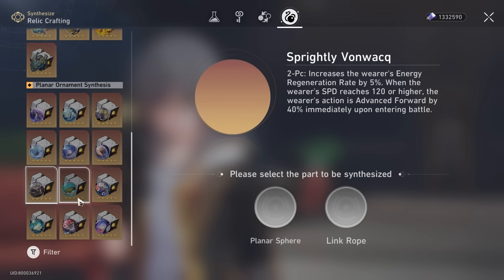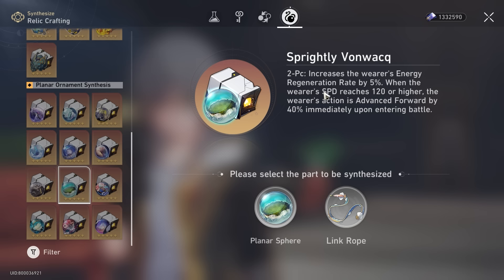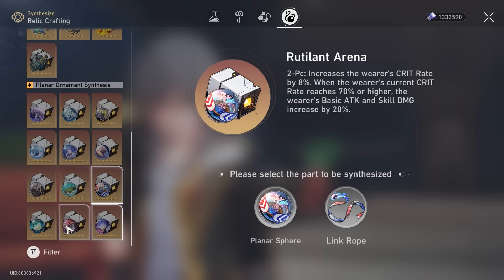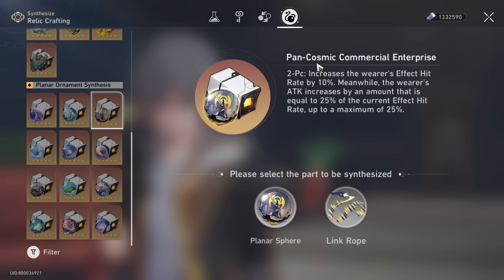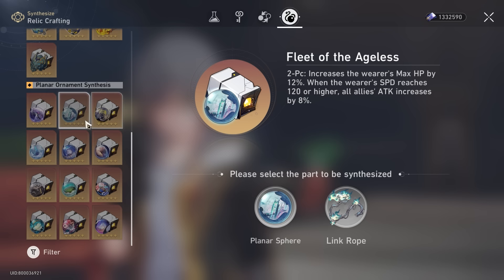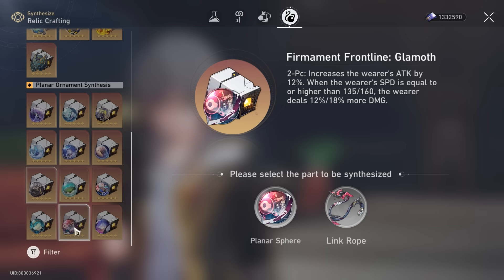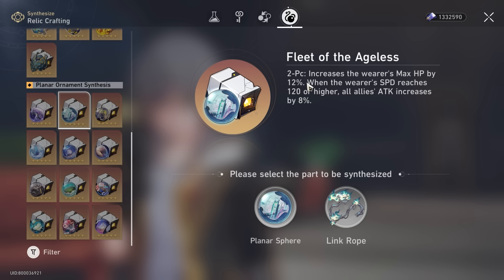Other options: I don't really like energy restoration that much — Kafka has pretty good energy refund on her own, and you can find it in the Link Rope. Penacony Land of Dreams buffs damage but you don't get it on the same character, which is my only gripe. Crit sets like Inert Salsotto, Rutherland Arena, and Broken Keel are not as valuable. Pan-Galactic Commercial Enterprise really relies on effect hit rate, which Kafka doesn't need much. Fleet of Ageless is a decent alternative if you can't hit the Firmament Frontline Glamour speed threshold — it gives sustain and buffs your whole team's attack percentage, turning Kafka a bit into a secondary support.